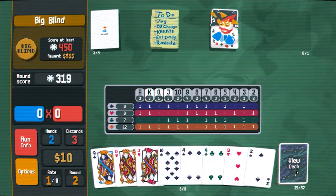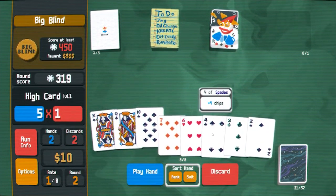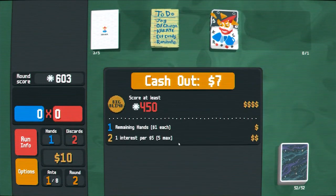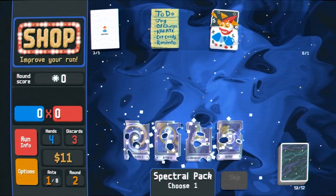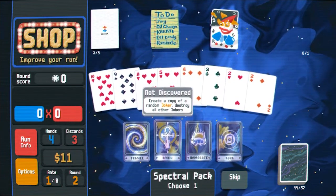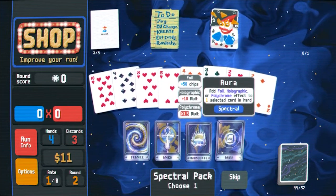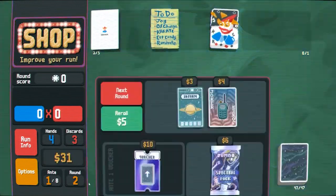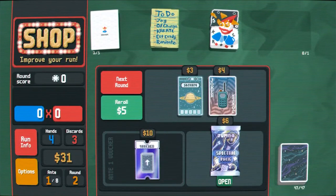We have the most diamonds in the deck but we've got like none out on the field. I think we go for the spade flush here — and we got it, luckily. Spectral pack, I do like me a spectral pack. Add a blue seal to get us more planets. Create a copy of random joker — none of our jokers are that good. Destroy five random cards. Add foil, holographic, or polychrome effect to one selected card in hand. I think we actually just immolate, and that'll sort of tell us. Now we have a more dark focused stack — less hearts, less diamonds, more spades. Let's go again.